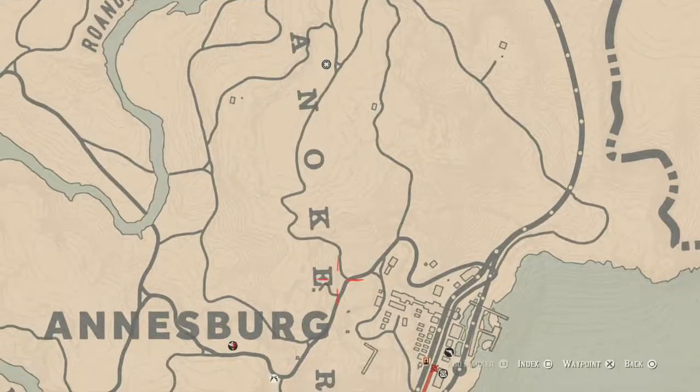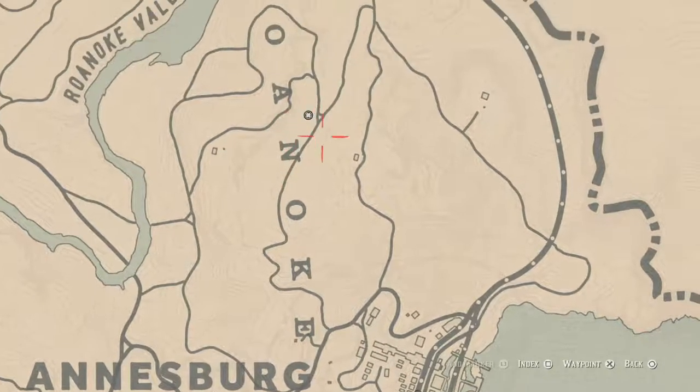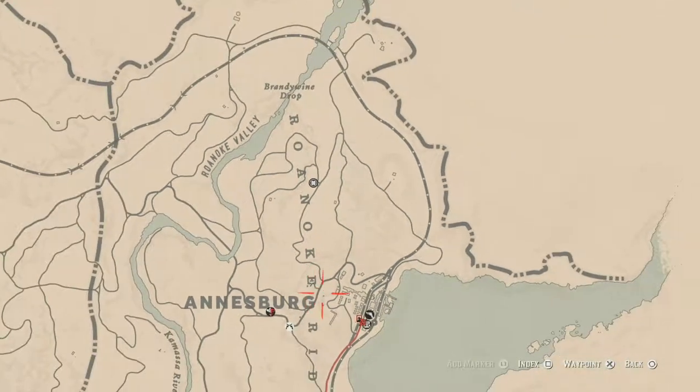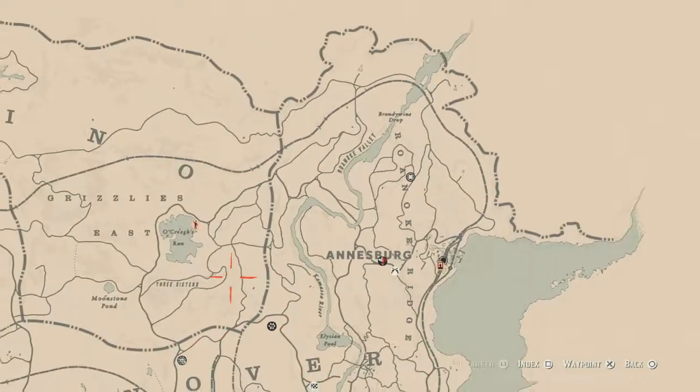From the Annesburg post office, you can run up and take the path up and around to reach her. I do that when I'm quick or don't have a lot of time, since I can fast travel back from that location. But yeah, just fast travel to Annesburg and you can get right over there super quick.